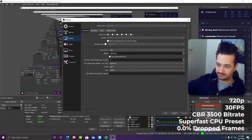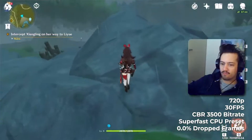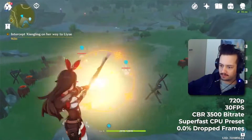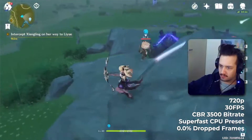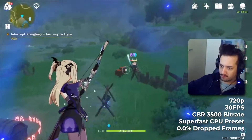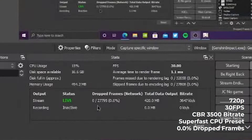First up is 720p 30 super fast, which is my go-to preset for any and all local games I'm streaming on this PC. It is tried and trusted and works surprisingly well with most games. Unsurprisingly, running Genshin Impact was a breeze and streaming it is one as well. We lost zero frames, meaning all the little framey thingies came to their destination without wandering off — perfect score, 10 out of 10.